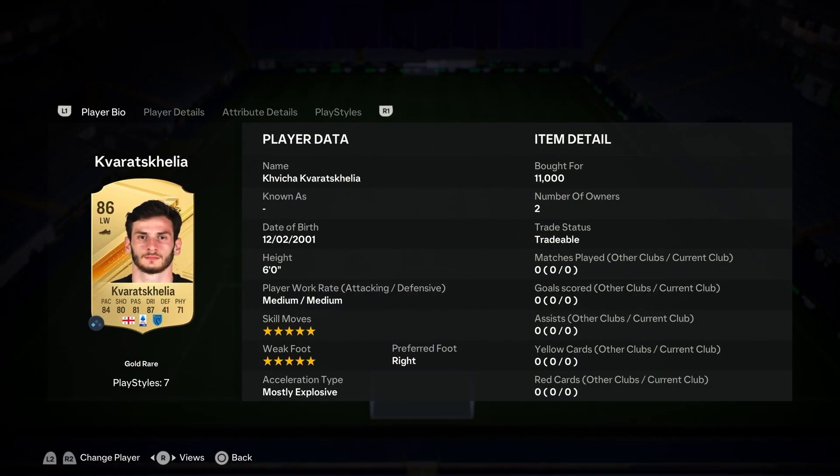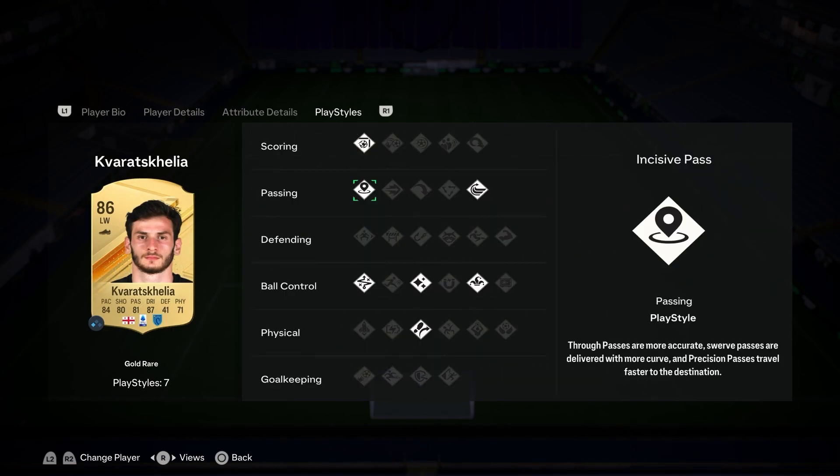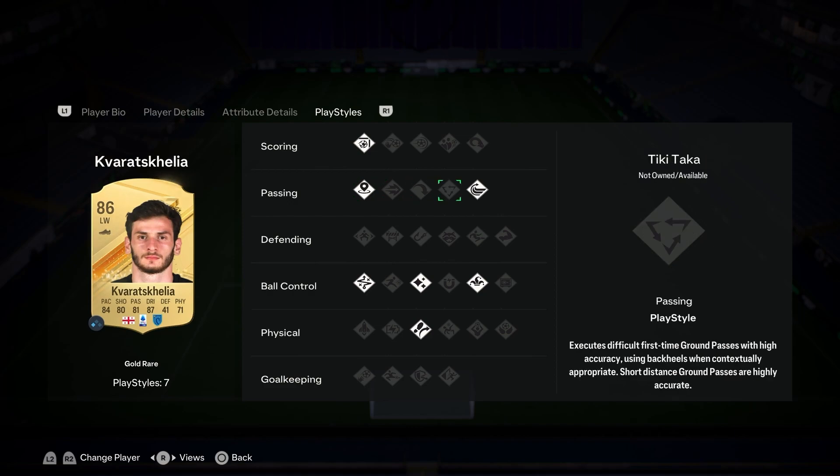On the other side, we have the cheap Neymar — only 11,000 coins for this card. Seems like daylight robbery. 5-star, 5-star. Unreal. Finesse Shot, Incisive Pass, Whipped Pass. He even has Trickster and Trivela — he's got it all. He's going to be my central CAM, as we are playing a 4-2-3-1 with this team, but you can play it in any formation you like.